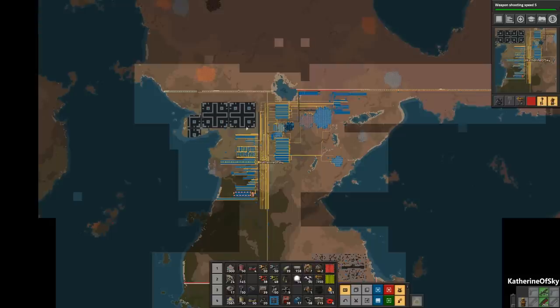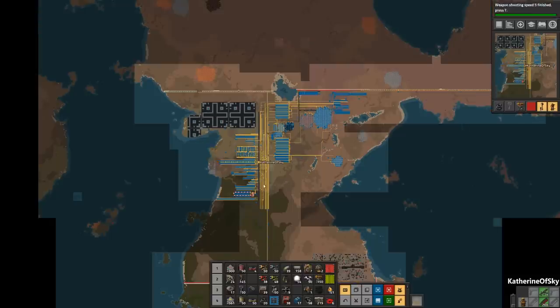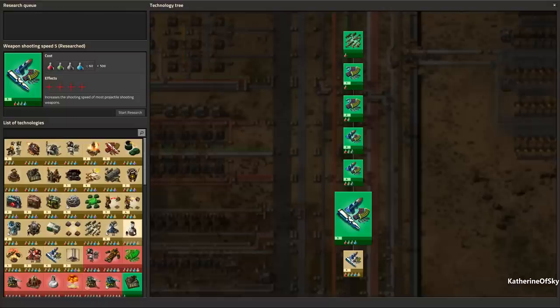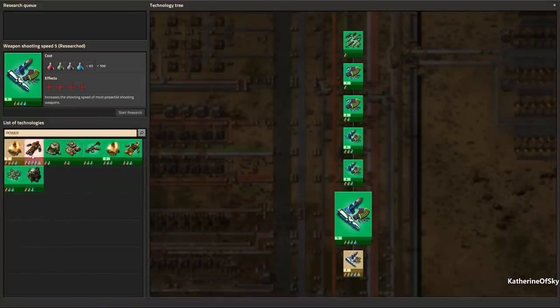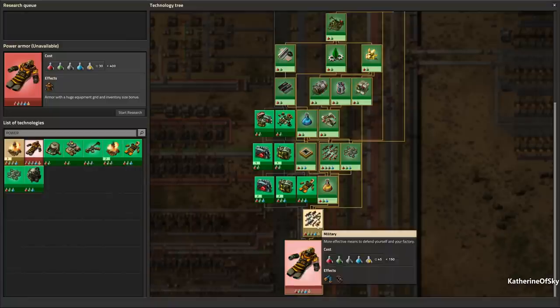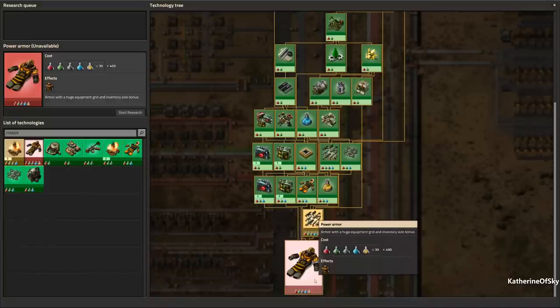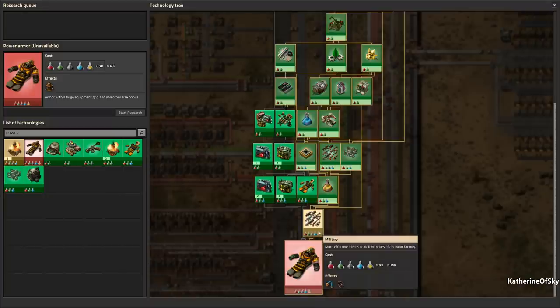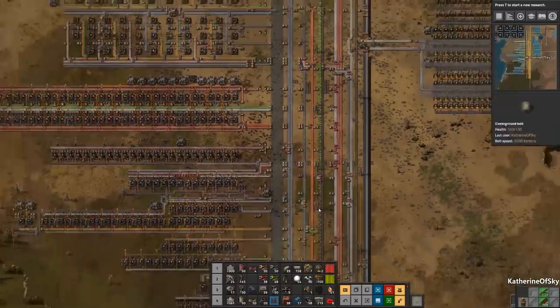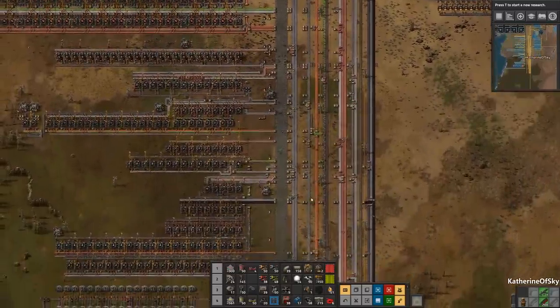Do we have any available smelters for this? We have a few here, but the problem is we have no copper. We have completely tapped this patch and we don't have any within our network. So I guess the answer is we actually do have to go out there and kill stuff. I was hoping we could get to power armor mark 2 — what do we need to actually get there? Power armor is only behind two different techs: military and then power armor itself.